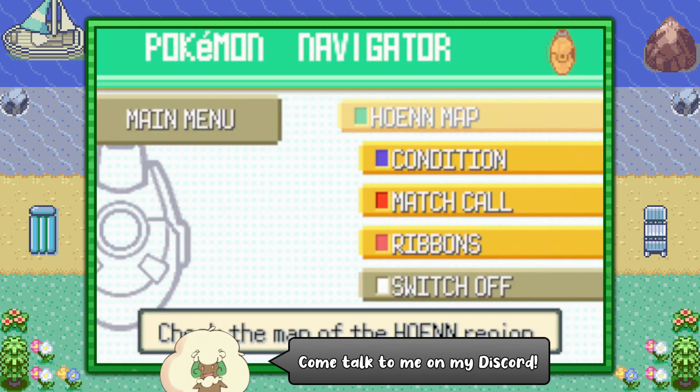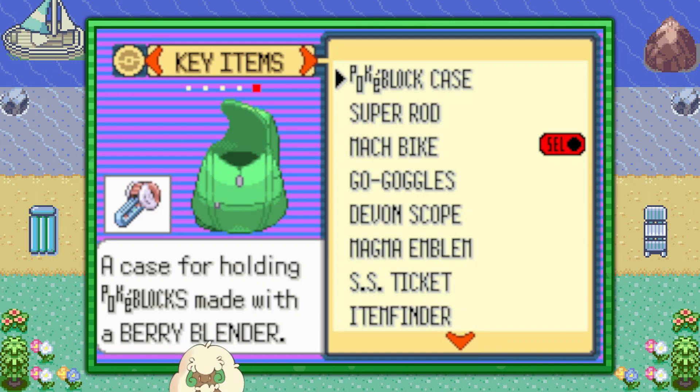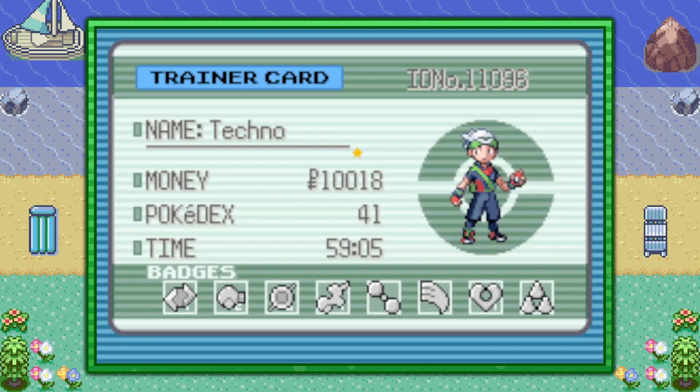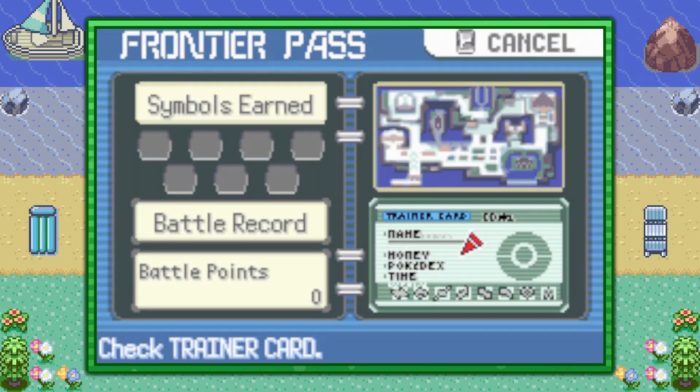You can start off by visiting Lilycove City, and you're going to need a couple things first. The first thing is the Pokeblock case — if you don't have that, check the description for a link to a guide on its location. You're also going to need to have beaten the game at least one time, so check the back of your trainer card, and if you have a Hall of Fame debut timestamp then you're good to go.